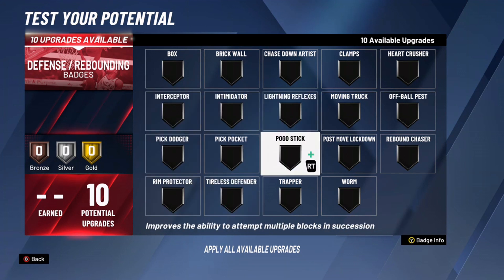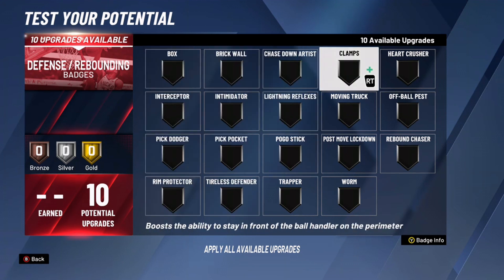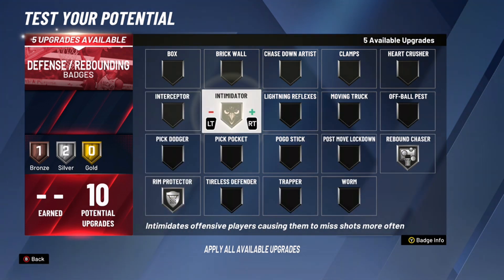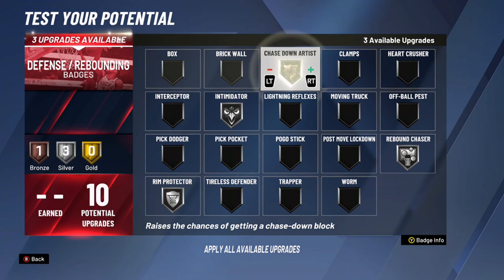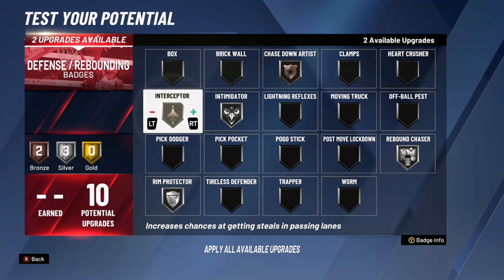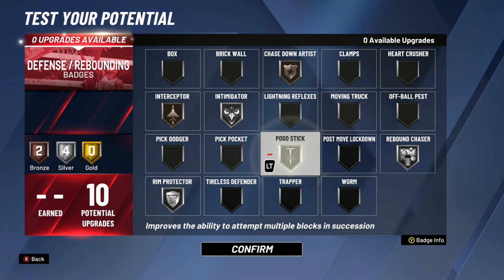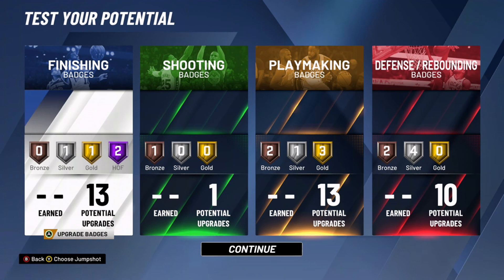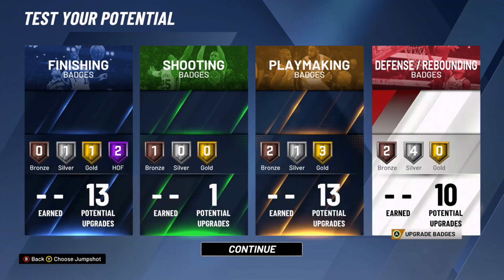With the 10 defensive badges, it kind of depends on what you're playing. If you're playing the big, you could change it up a little bit. You can put Rebound Chaser, Rim Protector, Chase Down Artist — Intimidator is always nice — you can put Interceptor. You really can't go wrong with any of these badges. After you get it set up like that, it's 13 finishing, 13 playmaking, 10 defensive, and 1 shooting badge. A lot of people kind of think this is a joke build, but you can actually do some damage with it if it's your play style. I definitely recommend it — let me know if you guys have seen anybody with this build. This is Tonic, I'll catch you guys in the next one. Peace.